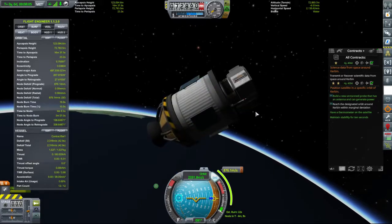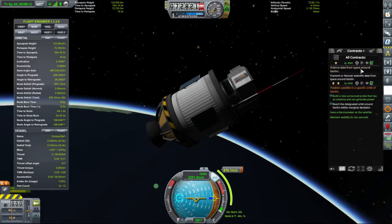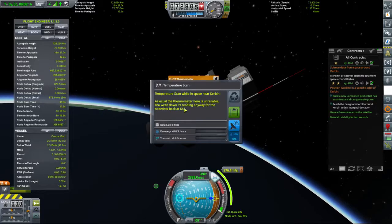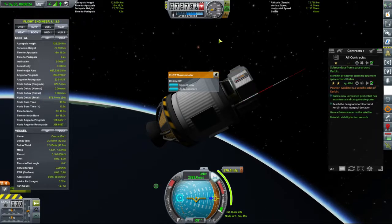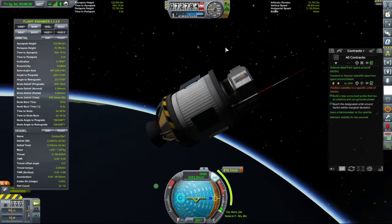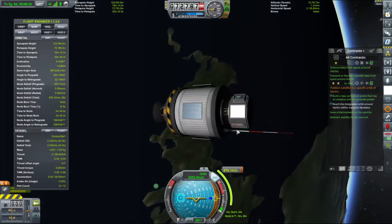Let's make sure you are awake. Let's extend our antenna. Now all we have to do is transmit scientific data from space around Kerbin. Let's log the temperature and transmit. There we go — mission complete. Thank you very much. That's a bit noisy, but done.